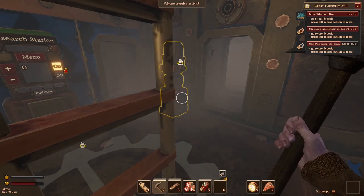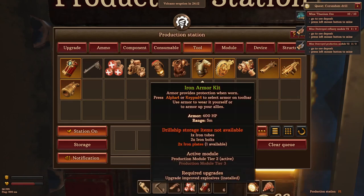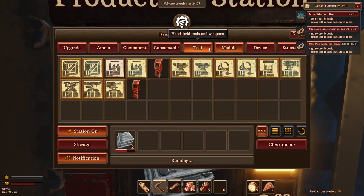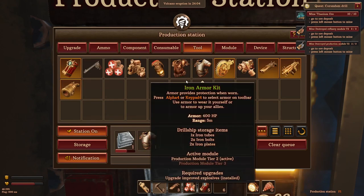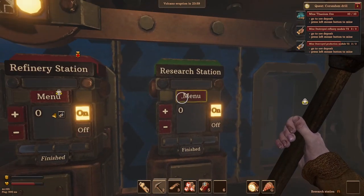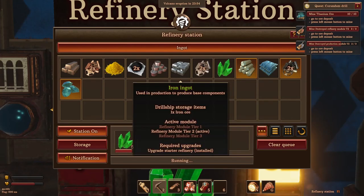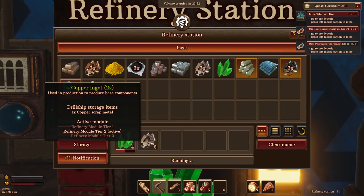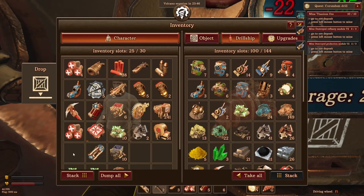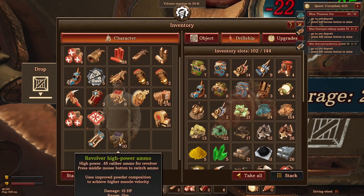Let's make some more armor — we need two iron plates, make a couple. We only need one actually, but never mind. Let's put that on and we're good to go. Let's start refining some crystals. We'll get some more iron and make a bit more copper. Drop a bunch of this stuff off — there we go, that's good.